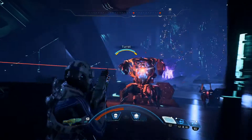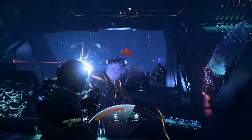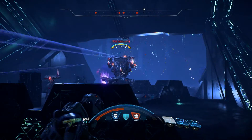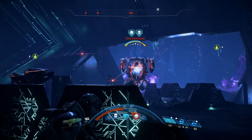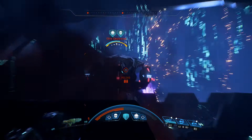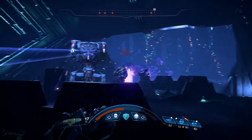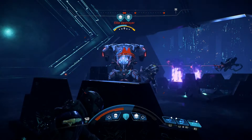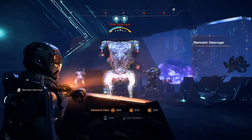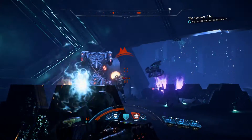All right guys, I stumbled upon the right way to do this, and I'm about to get wrecked — it's a boss fight. I think this is the end of the remnant tiller thing and there is not a lot of ammo here, so I don't know how I'm going to take this thing out. This thing is a beast. I don't even know what its weakness is. I scanned it but I can't read what its weakness is.